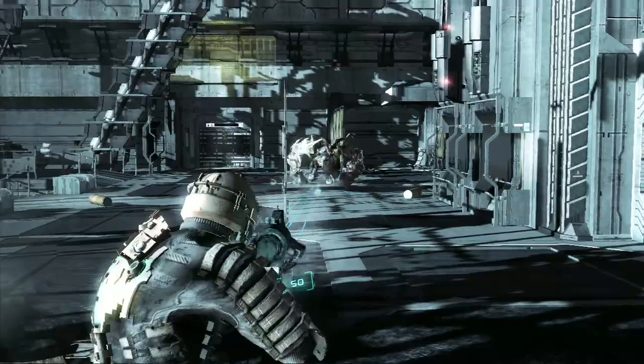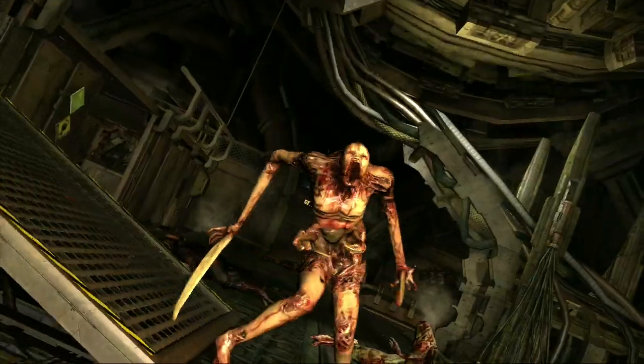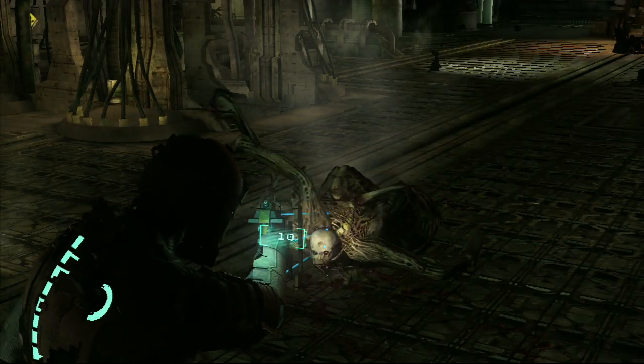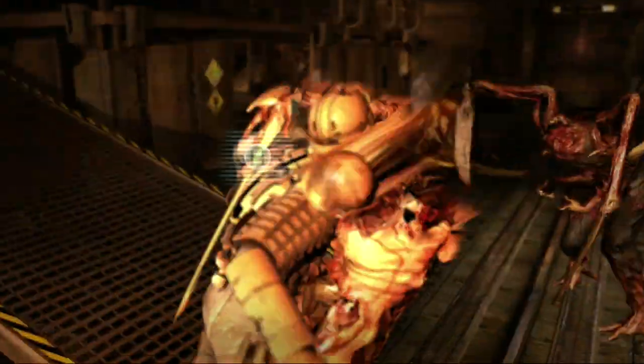Unlike other games, shooting these creatures in the head and body won't kill them. In fact, doing so will probably piss them off and change their approach. Take their legs out, and they'll drag themselves towards you. Shoot off an arm, and they'll use their other arm to rip into you.